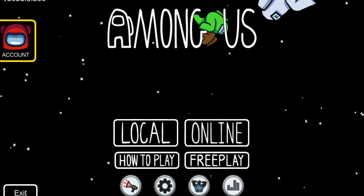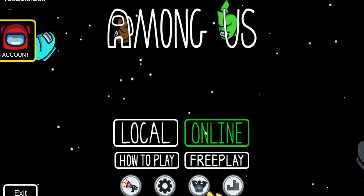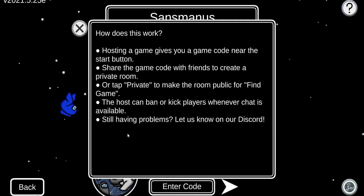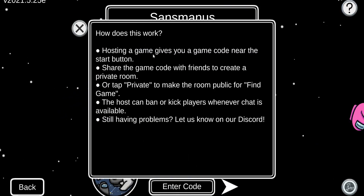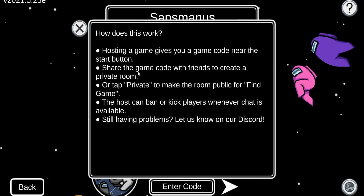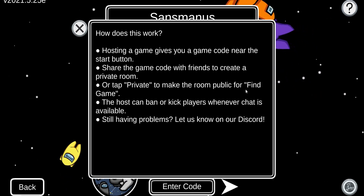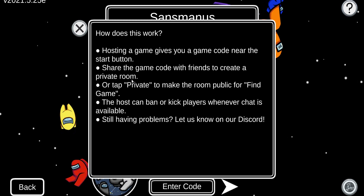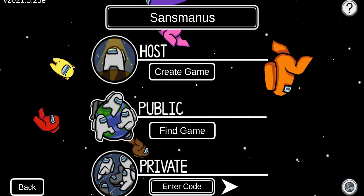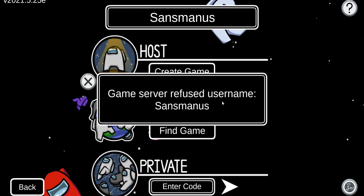On PC I can either play local or play online, which is pretty amazing. To host a game it gives you a code near the start button — you share the code with your friends to create a private game. That makes sense. You can also find a public game, so it's a pretty cool game.